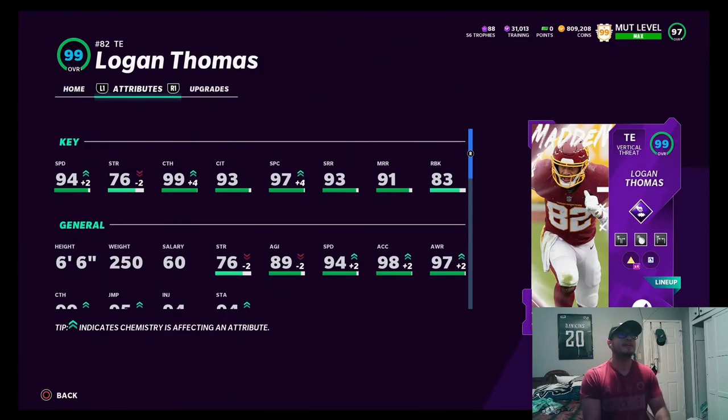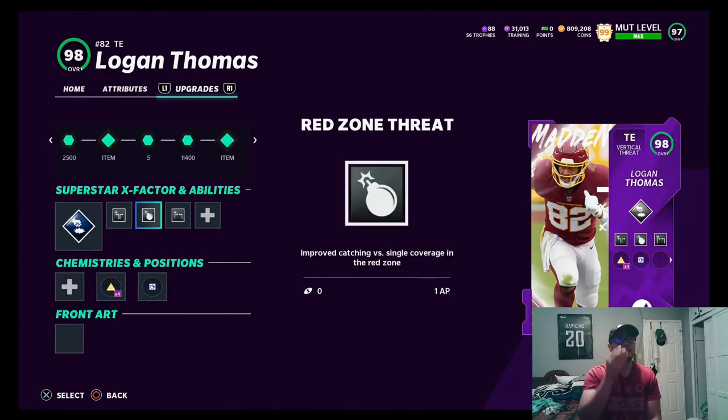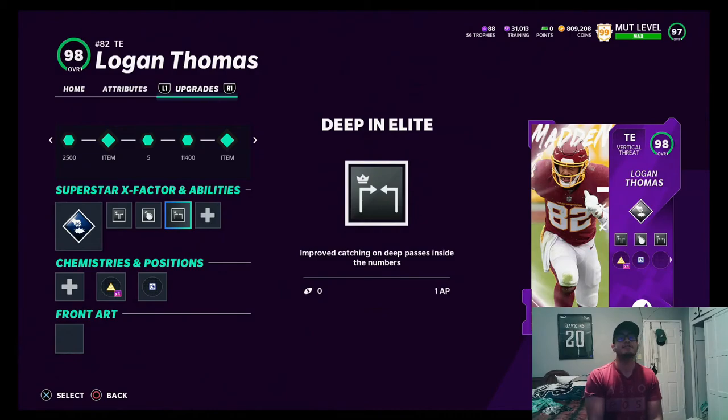He's six foot six, so he is a big tight end as well. We're gonna try him out in a game and feed him the ball as much as we can. We added the Grab and Smash X-Factor, Deep Out Elite, Red Zone Threat, and Deep In Elite abilities on him. I'm super excited - you know how I love using the tight end, very versatile and reliable.